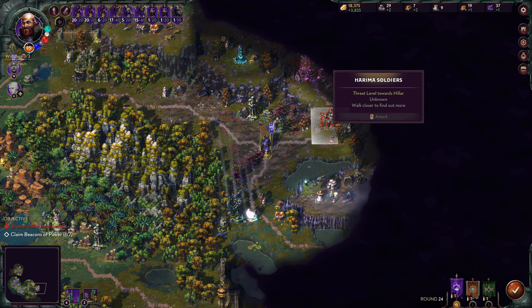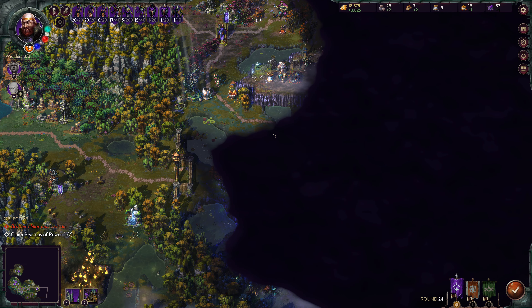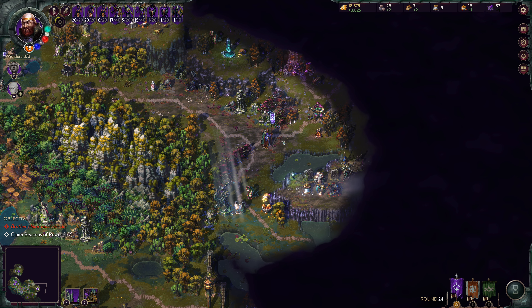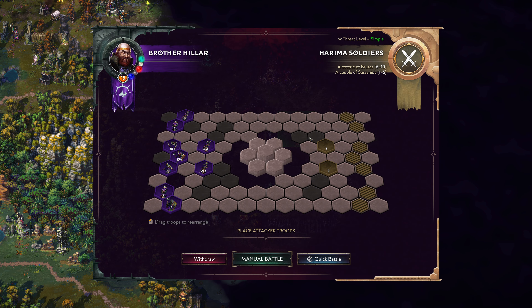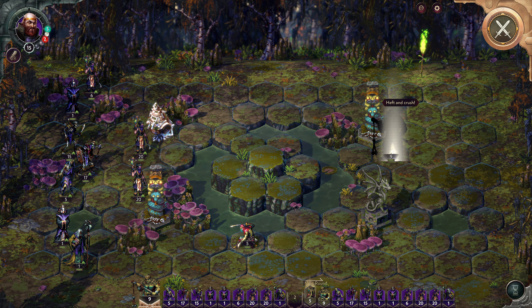There's a Celestial Ore Mine here with Harima soldiers, or we go south with Prison soldiers here. I do like the mine — the earlier we get it, the more we get out of it. Harima soldiers, Coterie of Brutes, Assassins. Let's go ahead — I know we'll punch through them.